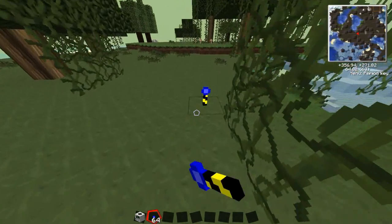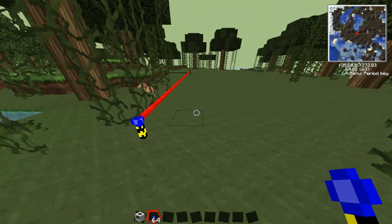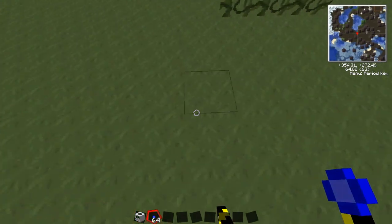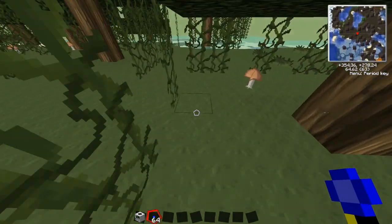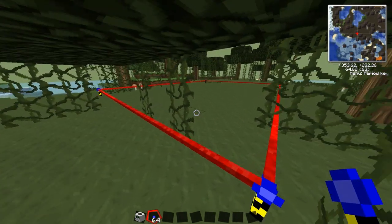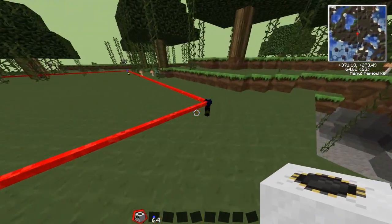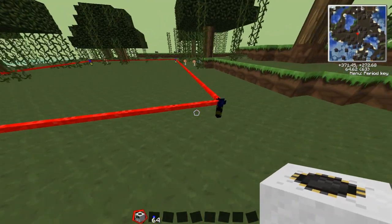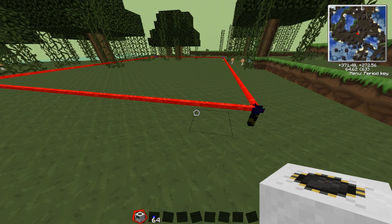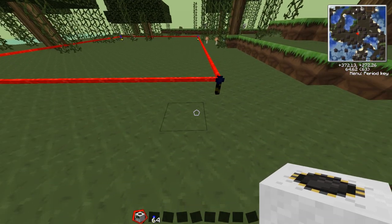Put another one here, just turn around, right-click that, and you see it links up. So if we now follow this one along - probably here - right-click that, and see it makes a square. That's bigger than the regular quarry. The max size you can go is 64 by 64, but it takes roughly an hour or so - I can't remember exactly the timing, but obviously the bigger they are the longer they'll take.